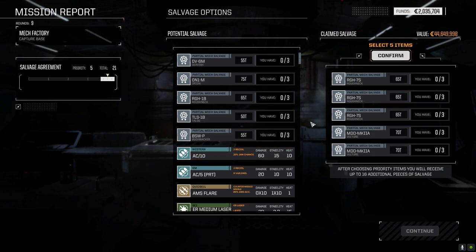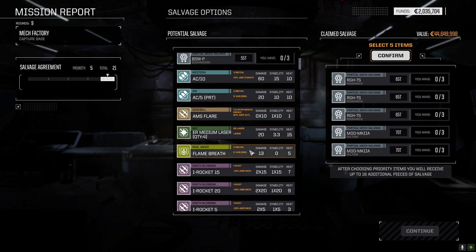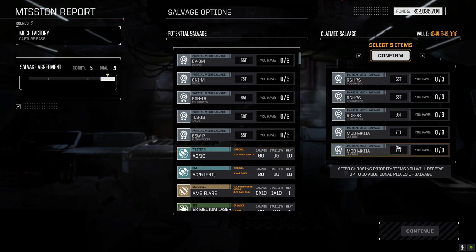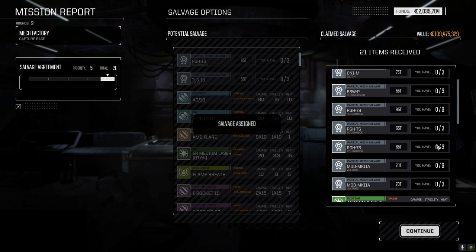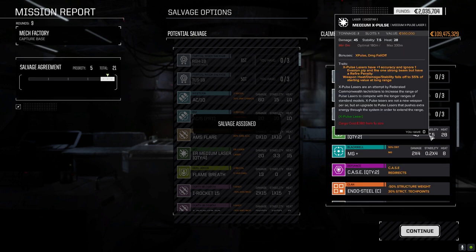We've got nine mechs total - can do it in two teams easily. Splitting up two 3.5-skull missions and pulling those off before end of month to get more C-bills. Hopefully get enough to drop an XL engine in the Kaiju, get it running with heavy risk PPCs. We'll see how it goes. Ending the episode here - hope you enjoyed it, drop a like, subscribe if you haven't, and leave comments below. Until next time.